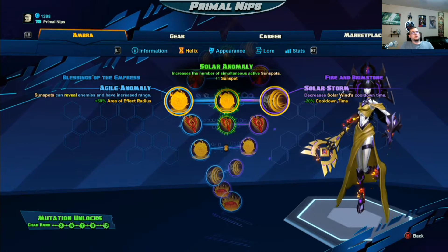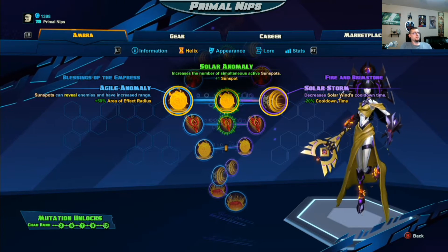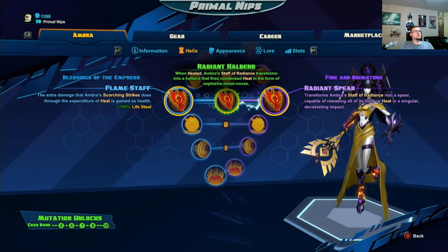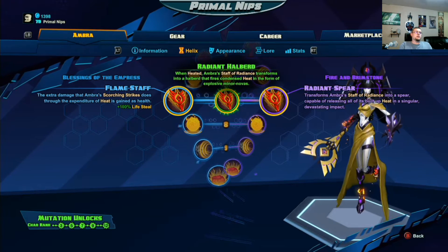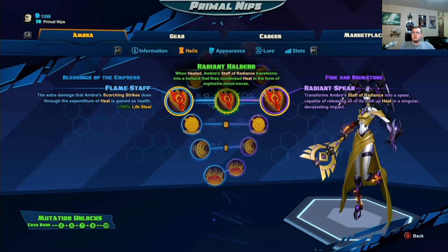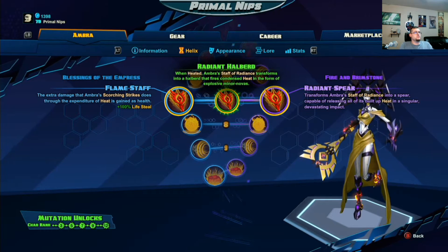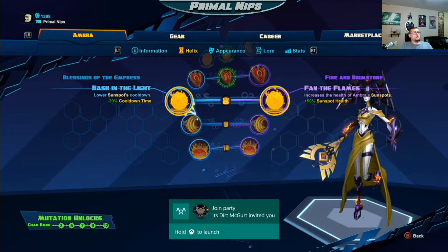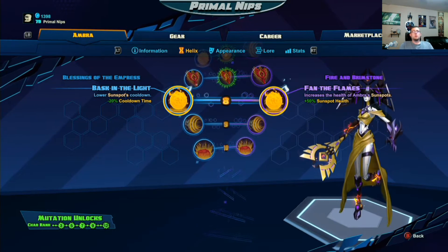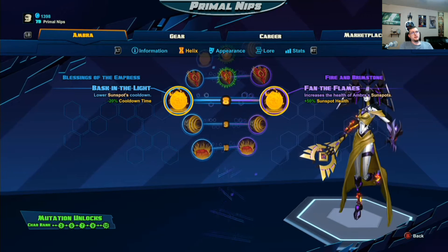I always choose one more active Sunspot — having three instead of two is a huge bonus. If you don't have that mutation, I always go with the cooldown reduction, which is super overpowered in this game. The next mutation is also good: it turns the staff into a ranged attack. So instead of using it as a spear to stab people, you do the same motion but a big fireball comes out, doing way more damage than your siphon — very useful.